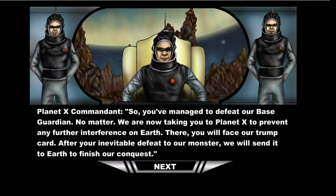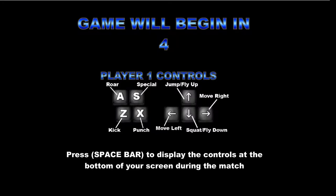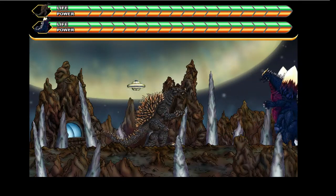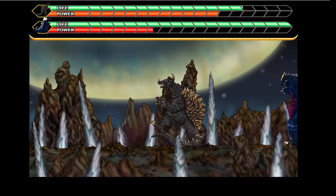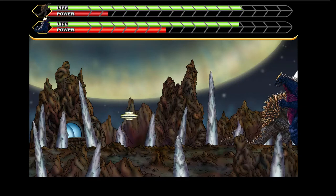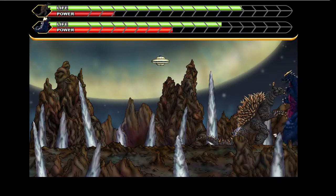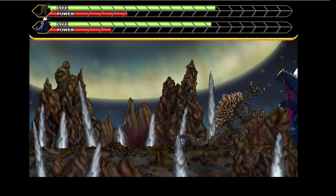So you've managed to defeat our base guardian. No matter. We are now taking you to Platytex to prevent any further — RRAAAGH! Game will begin eventually. Oh no, that's the final boss — oh crap. This is SpaceGodzilla. In this game, this dude is dangerous. Seriously. He's got a lot of dangerous attacks. He's fast, he's dangerous. That's pretty much all he needs. He's got only one real weakness.